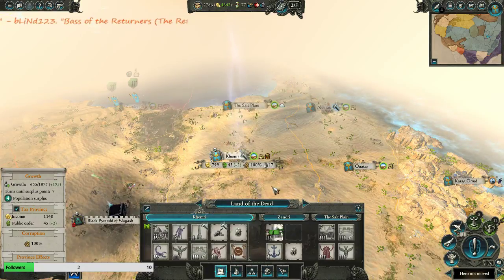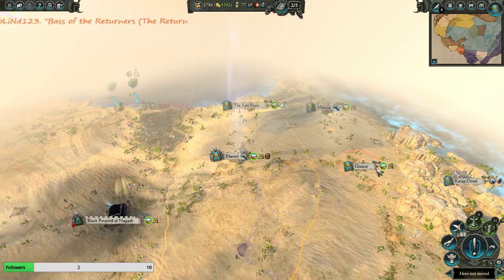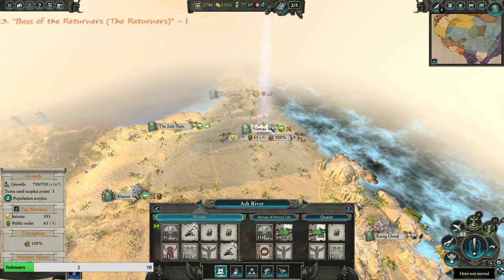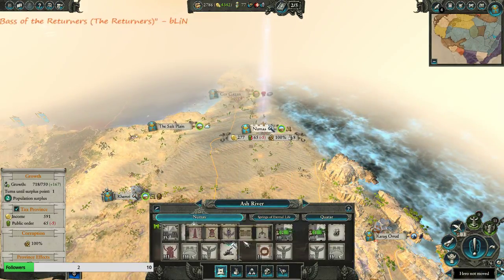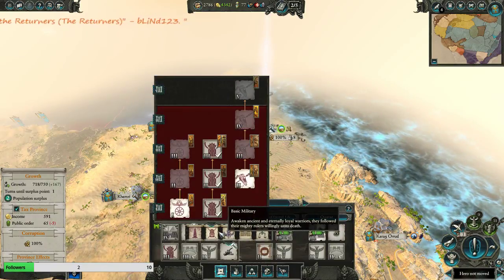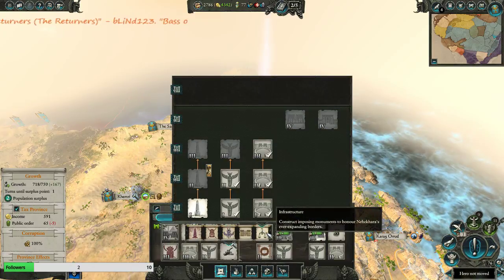But we'll be rebuilding Zandri - we're good there. Numus: money, money, money. No - gates. Nothing new there, nothing new there.